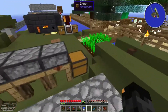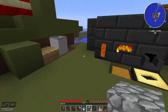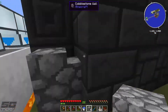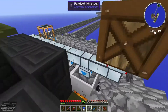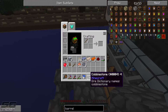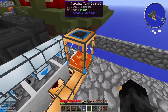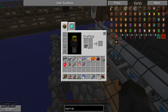Redstone stuff isn't my particular forte but we'll manage. I'll need levers on each of the fluid ducts. Look at that — heaps of lava already! Awesome. We need to make obsidian and this is why I'm setting this up right now.